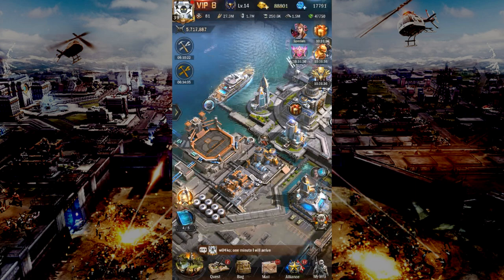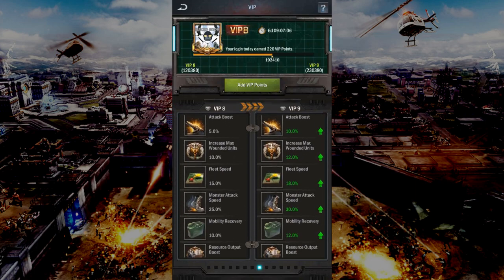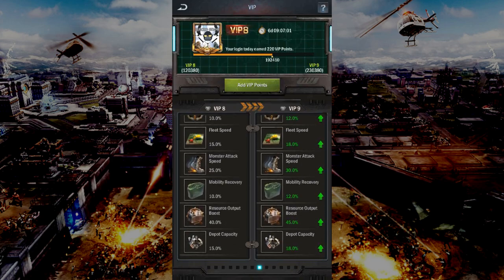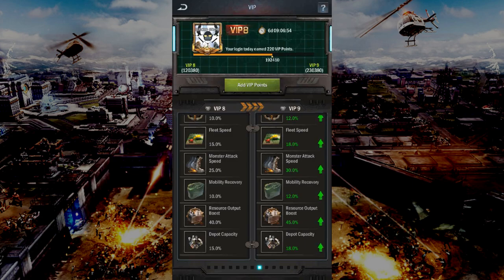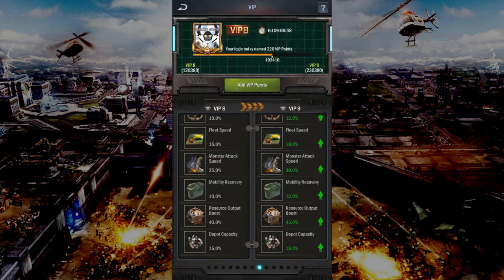Finally, your VIP. Activating your VIP provides many important buffs, but one of the most important buffs is the resource output boost of 40% at the VIP level I'm on. That's insane, right? By a simple click of a button, I could have been receiving a lot more resources than what I've gotten over the last few months.